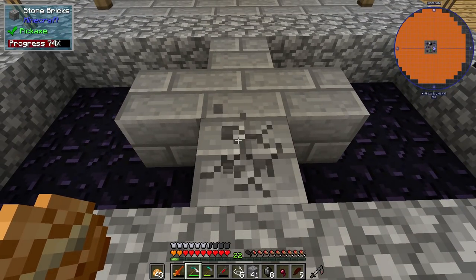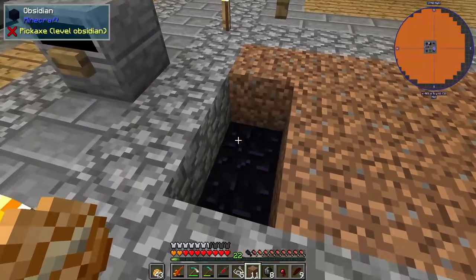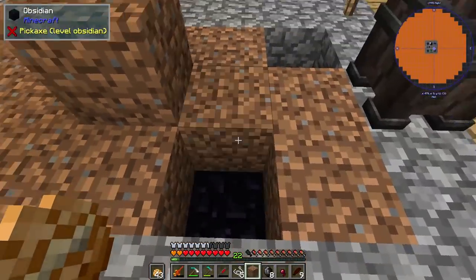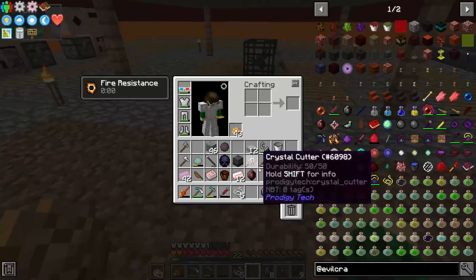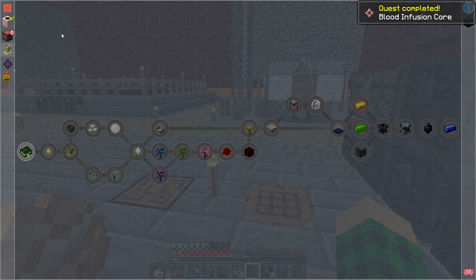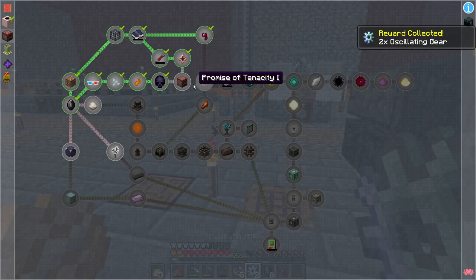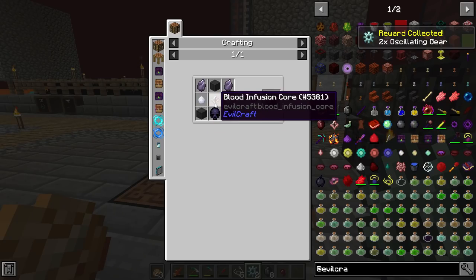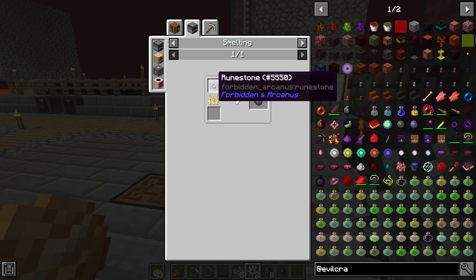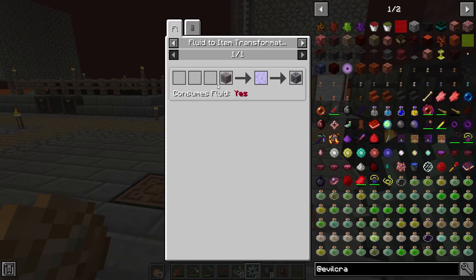I'm gonna plant our dirt back here where we can grow some more trees if we wanted to. We have the dark power gem — we can now craft that with the hardened blood shards into a blood infusion core. That completes a quest. I'm gonna take the oscillating gears reward. We can now get into a blood infuser, which needs the blood infusion core and runes. Runes are smelted runestone, and for runestone we need ancient gravel in liquid souls.